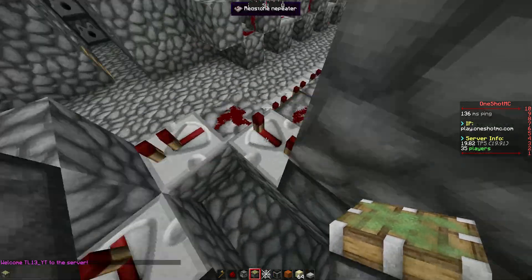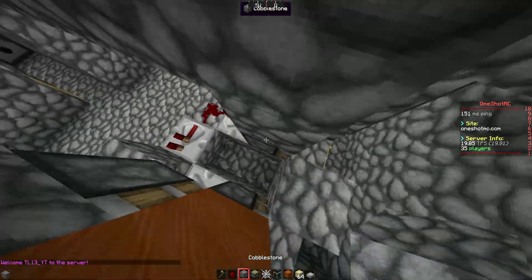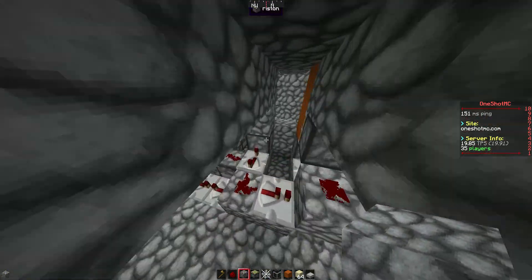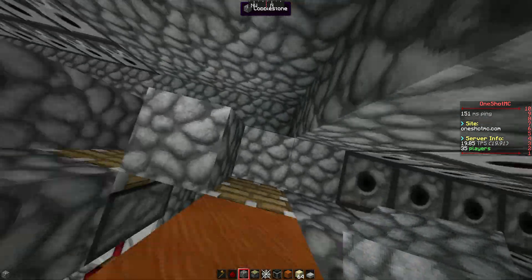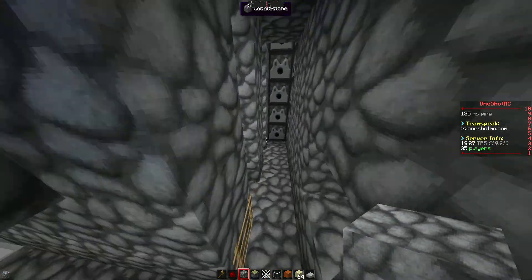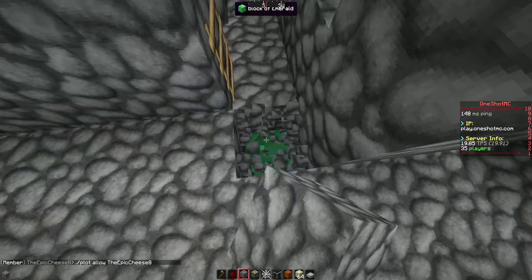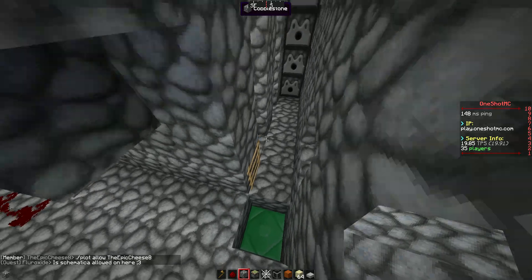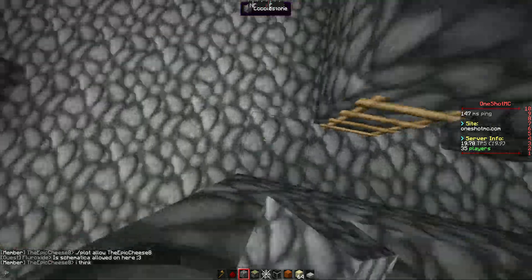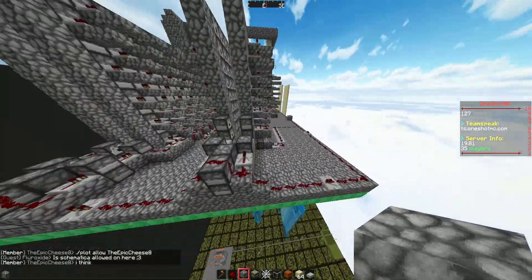If you water it, don't worry about the water flowing in here — it will flow in and not go anywhere. When you water it, the water will come in here, the piston will push it, then it flows in here, but that wouldn't be an issue. For sand compression, I recommend removing a block here when you water it so the water doesn't flow here and get rid of all your redstone — it's annoying.